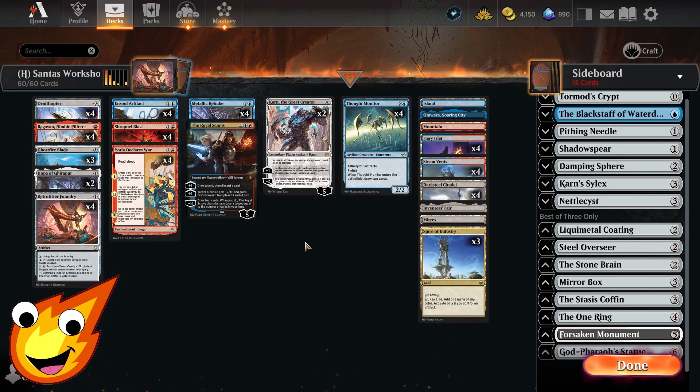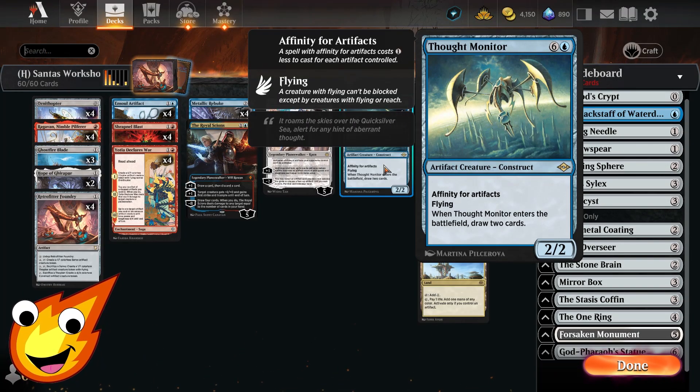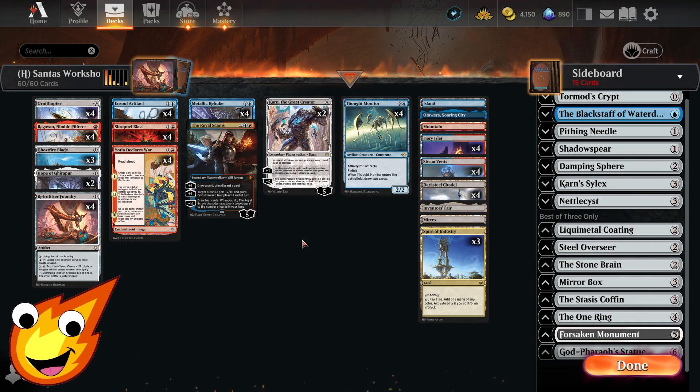The only other creature we have is Thought Monitor — a 7-mana Construct that has Affinity for artifacts. With every artifact on the battlefield, this card costs 1 less to cast, making it ideally a 1-mana enter-the-battlefield draw-2-cards effect. Really sweet in the mid-game when we have a ton of artifacts out.